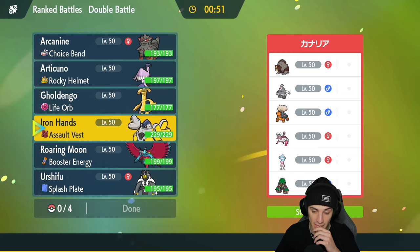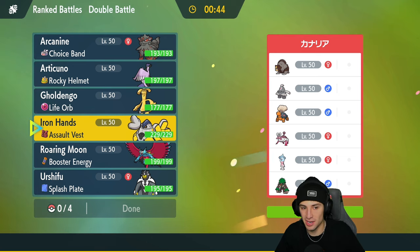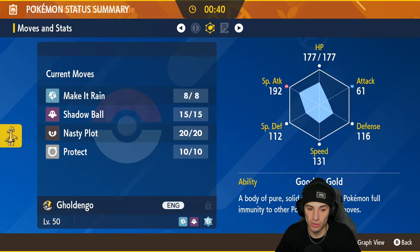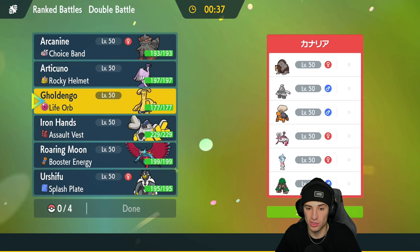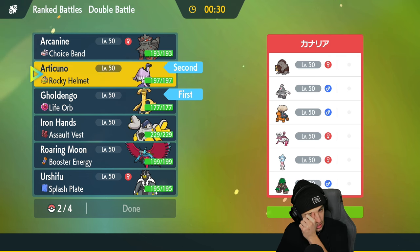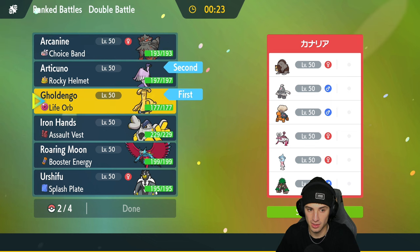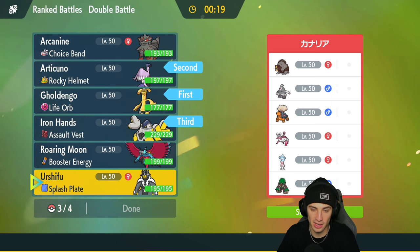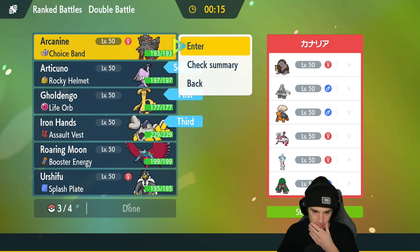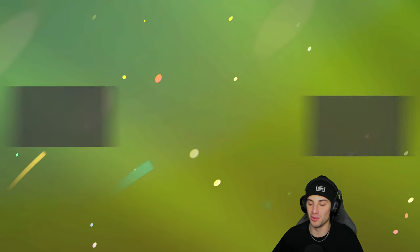I definitely want to bring Iron Hands here. I could go Goldgo turn one and Nasty Plot, or go in with Articuno. You know what — I'm going to go in with both Articuno and Goldgo to try to get boosts set up. I'll bring Iron Hands in the back end and go in with Arcanine, who could be good for Extreme Speeds late game. So Galarian Articuno and Goldgo to start — let's roll.